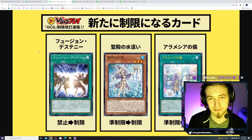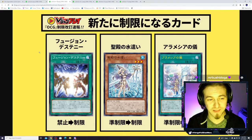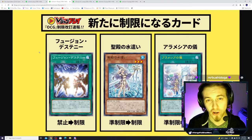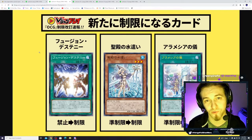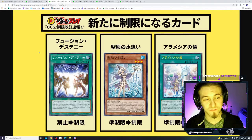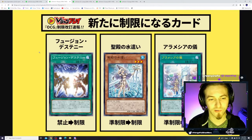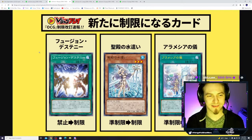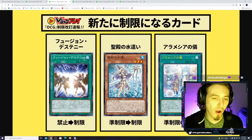First up is Destiny HERO - Destroyer Phoenix Enforcer's fusion spell, Destiny Fusion, which is no surprise — it just went to two in the TCG. In the OCG it's going to one, so with zero Anacondas and only one Destiny Fusion, we'll see a drop in or complete removal of the Destiny Fusion and Phoenix Enforcer tech. You'll still see it heavily in dedicated HERO decks. Remember, in the TCG we still have two copies and still have Anaconda.